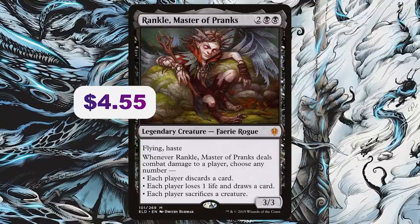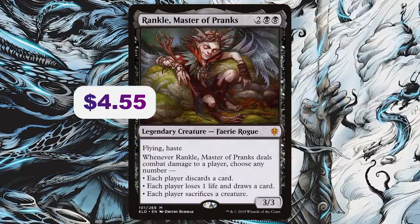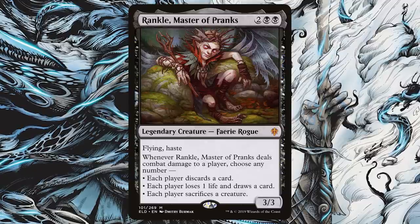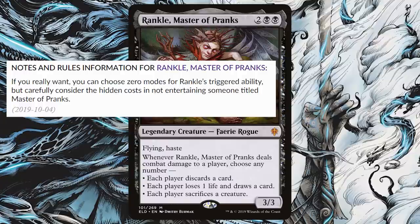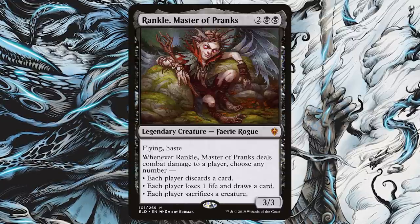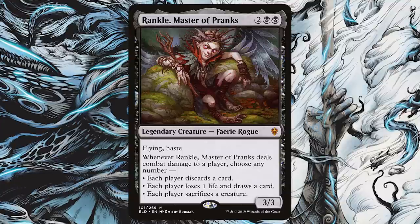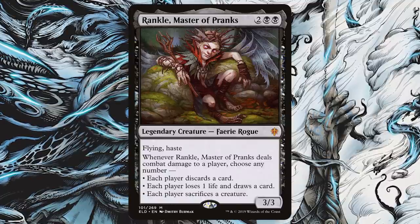Finally, Rankle, Master of Pranks — two black black for a 3/3 legendary Faerie Rogue with flying and haste. Whenever Rankle deals combat damage to a player, choose any number: each player discards a card; each player loses a life and draws a card; each player sacrifices a creature. You can use one or all modes to your advantage. Having everyone discard a card repeatedly can punish decks trying to save up toward bigger drops or ramp into bigger things.